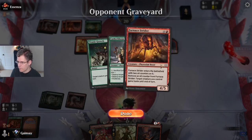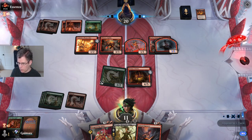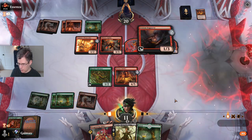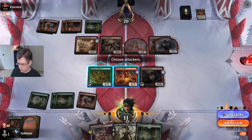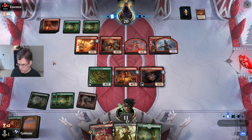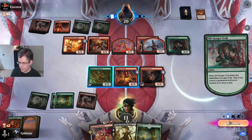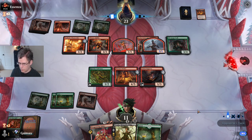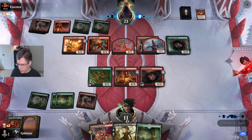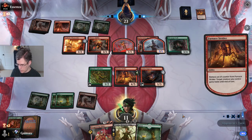I was on the draw this game, wasn't I? It can just be really hard in this format in the games when you're on the draw. I think I'm gonna loot that away. I guess I could have, in response, looted to see if I found Volt Charge, but I wouldn't actually be able to untap my land. I don't think there are any cards in my deck that would have helped me to loot at instant speed.